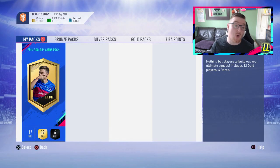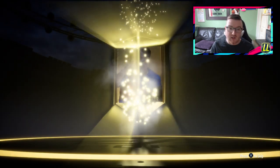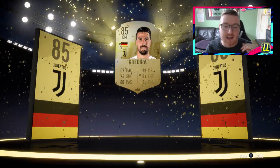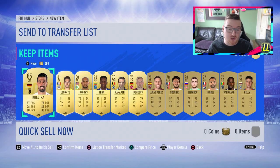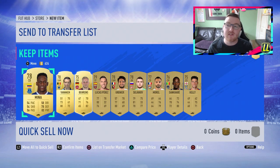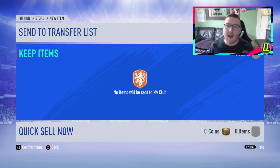We have one pack left - the prime pack, the big one. Let's open it and see if we can get at least a board out. We don't get the 86+, but we do get a board out - a German centre-mid. It's going to be Khedira, guys - 85-rated Khedira as our first decent pull of multi-accounting. We still have the biggest packs to come - two massive packs. This is going to push us over the line to afford them. I'll go ahead and finish off that last one and be right back.